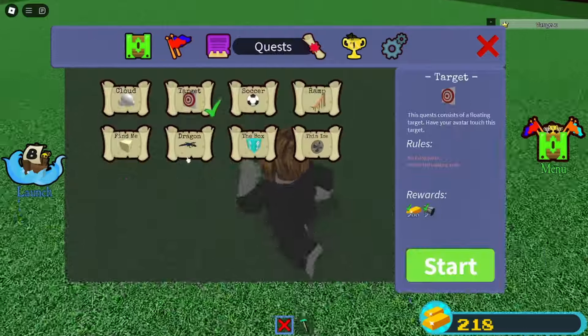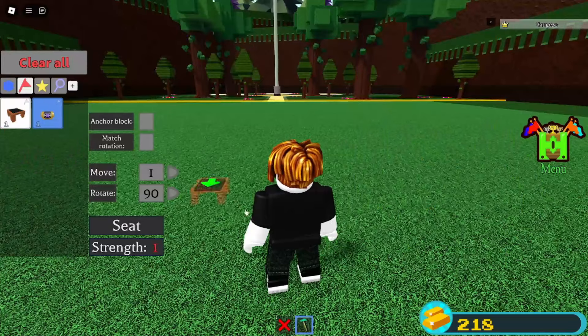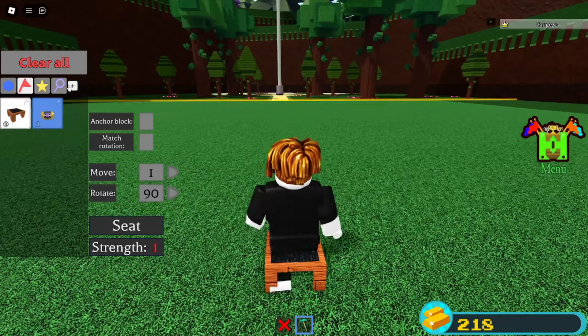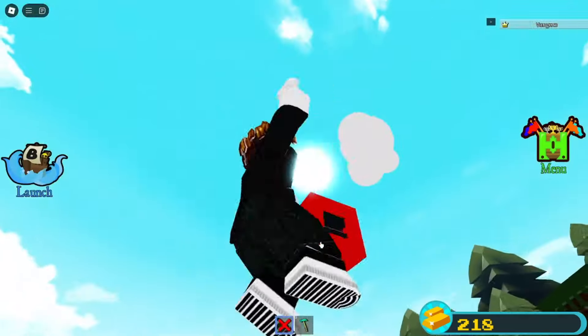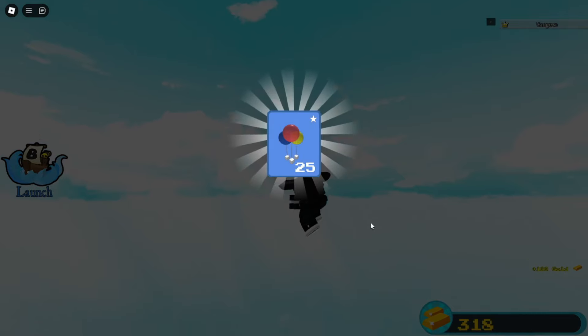Now you can simply start completing every single quest. The next one I would recommend is the cloud quest — quickly place on a chair, grab a hinge block, and make your way to the cloud. Once you touch it, you get 100 gold and also 25 balloons.